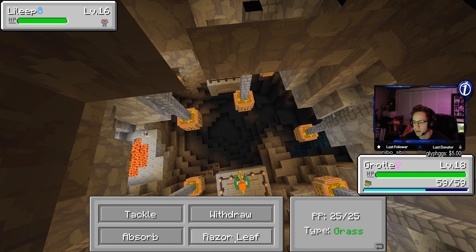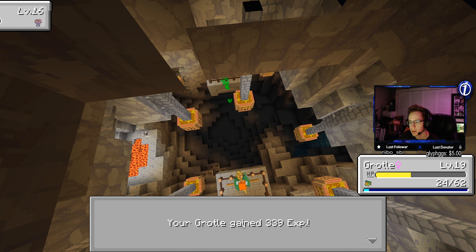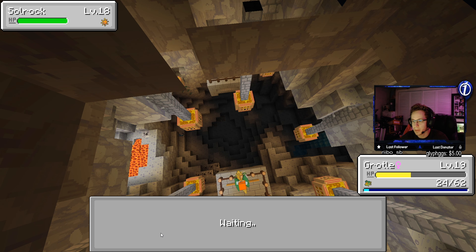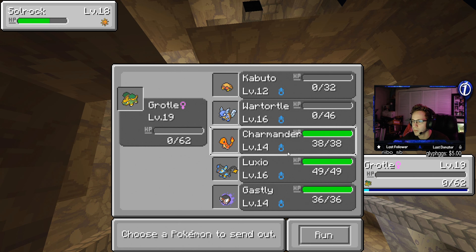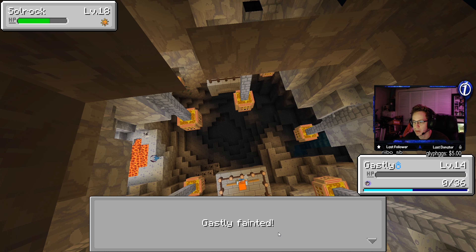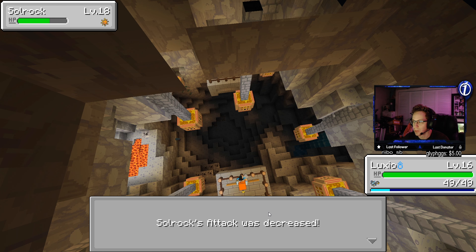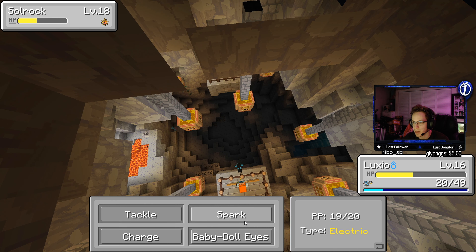Let's see if Grottle can take this guy out. Come on Grottle, you got this. He had Aerial Ace — he's one shot. Got to use Absorb here, get back that little bit of health. Solrock — okay, we can hit this guy with Absorb and it's going to do a ton of damage. Grottle, please. We just need to get this Razor Leaf off. We can do this. Gastly — come on Gastly. Never mind. Oh no, it's not looking too hot right now boys. I do not think that we can win this.